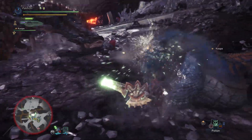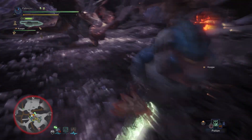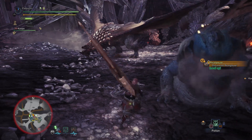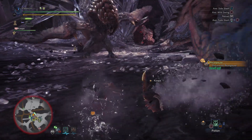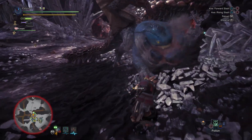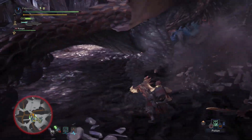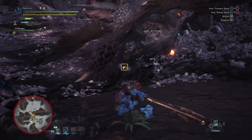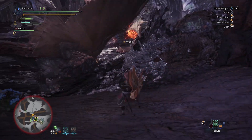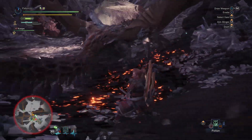Ever since I upgraded into high rank armor I just find this guy fun to fight for some reason. Oh no — Beetlejuice is here too! He loves to drop bombs everywhere, this is not good. My cat's trying to get out of this room too. Hey guys, don't kill Dodogama — that's my kill!